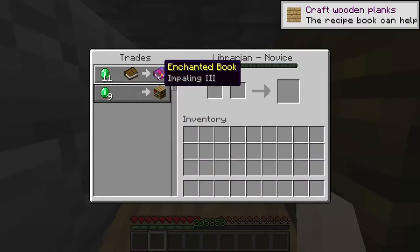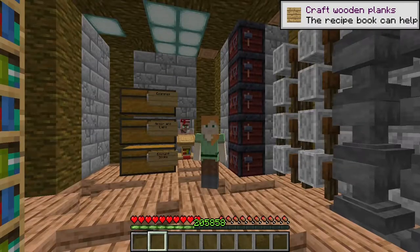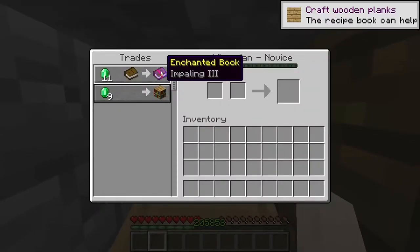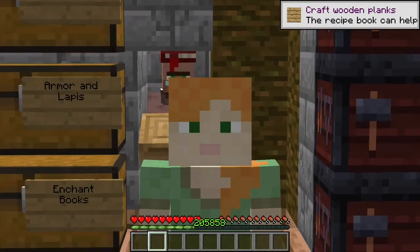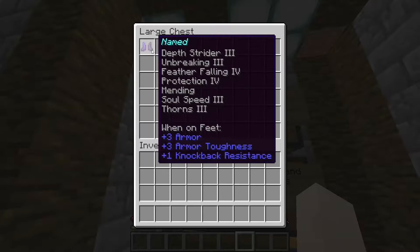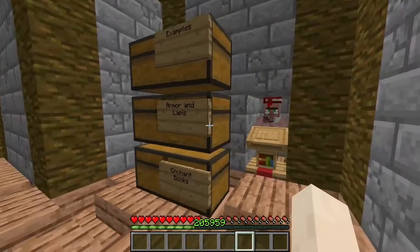To get the maxed out books you are going to need to get a librarian villager and get your maxed out books from there. Try to get books as cheap as possible. The best way to get cheap books is to turn the villager into a zombie villager and then heal it — that makes the prices even cheaper, like half the prices. Make sure all books are maxed out. If you combine low-level books it will not work, so maxed out books from the start.